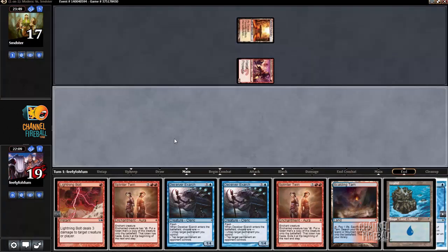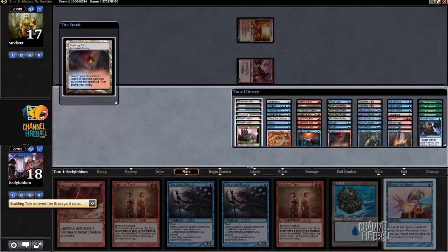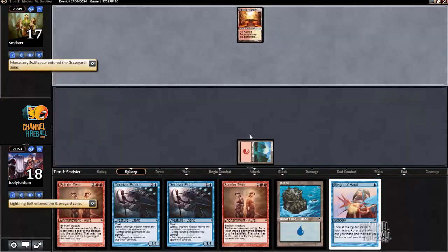I'm just gonna bolt the Swift Spear on my turn. If it does survive, I want to take less damage. Glad to have that out of the way.